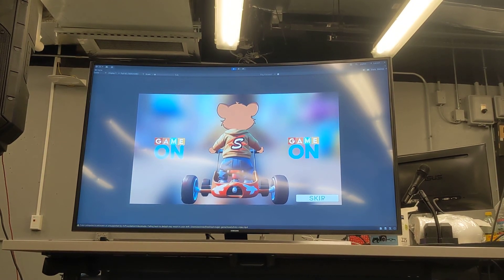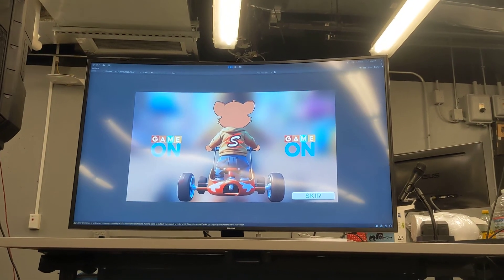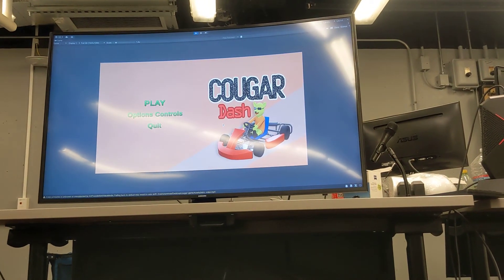Our main character is Chasta, which is our mascot, and the owl is from Rice. We made a 3D model of Chasta and the go-kart.